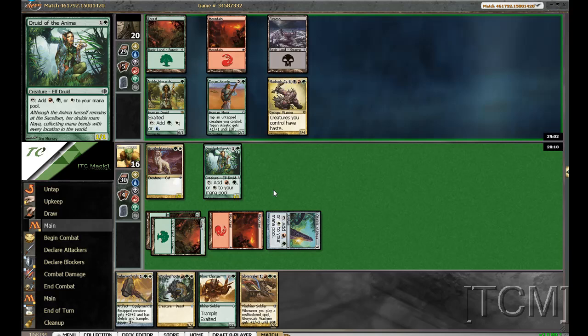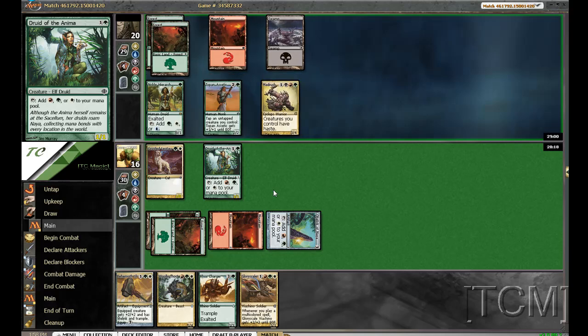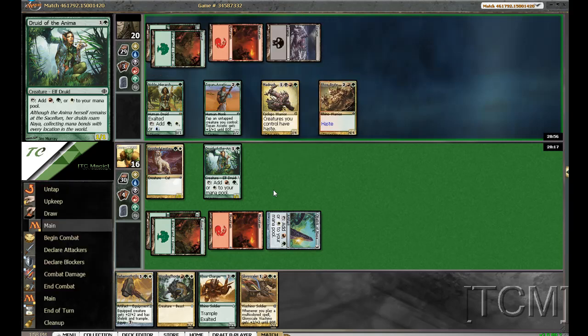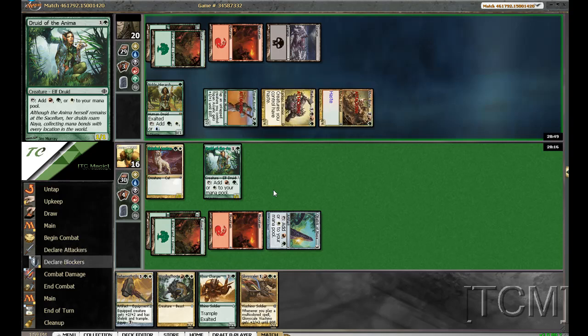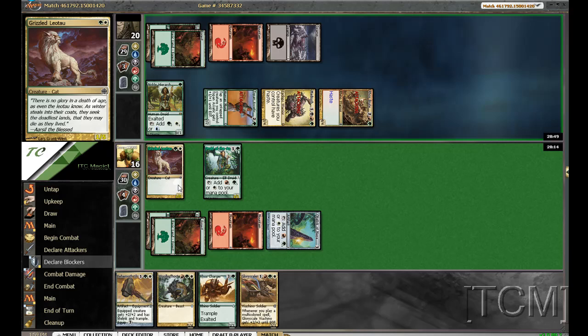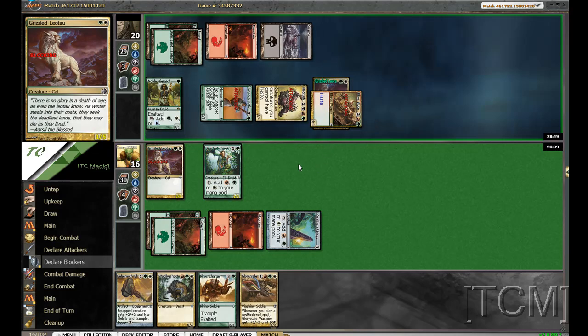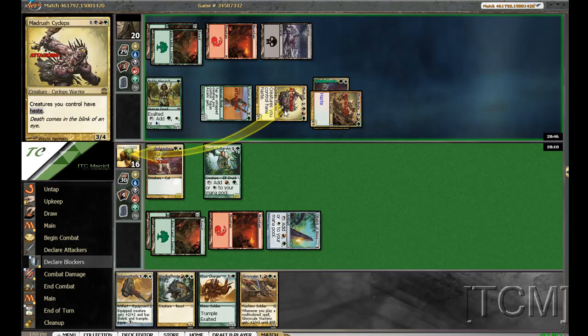Maybe that was wrong, because now he could just swing with Topen, etc. 2, 3, 4. Box Brute. Oh crap, I did forget about that. We'll just block the big 4/4. Did forget about his ability.